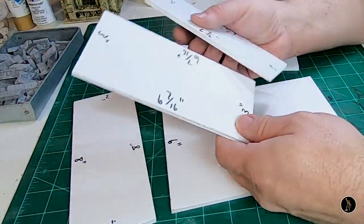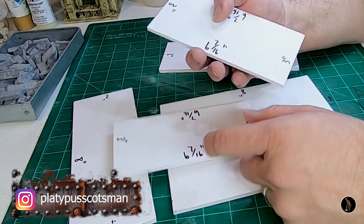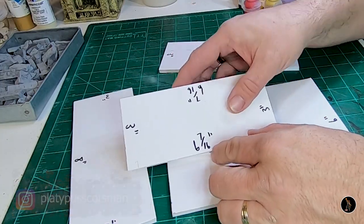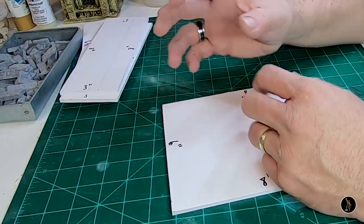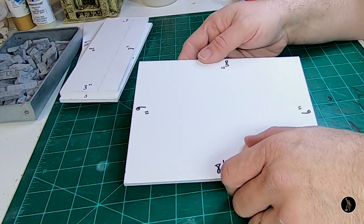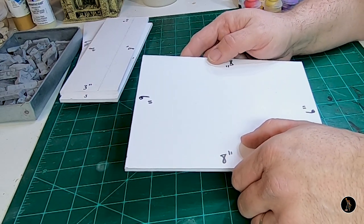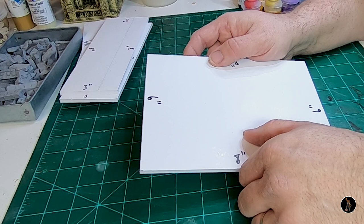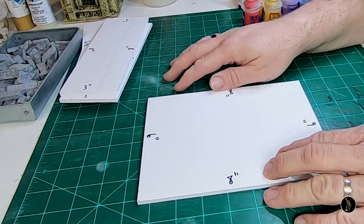I've already gone through and cut some foam core — quarter-inch foam core. I've cut my sizes: three inch by three inch, six and seven-sixteenths. I have two of those for one wall, and eight inch by three inch for another wall. I like my walls kind of high because I want more theme. There's no rhyme or reason other than I want a theme — to me, playing RPG is all about the story, the feel, so the more I can enhance my imagination the better.